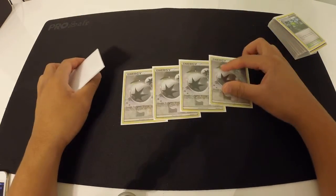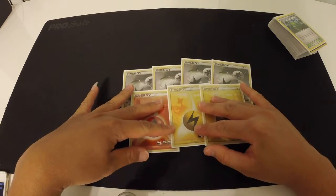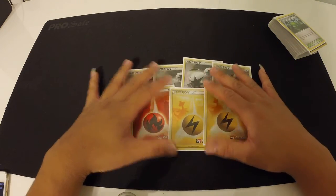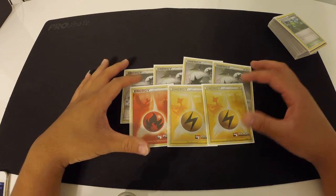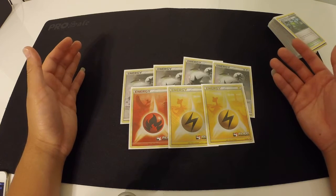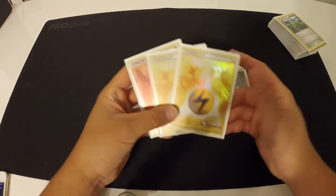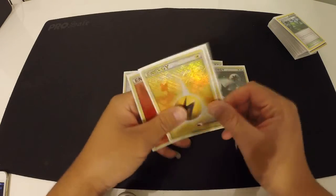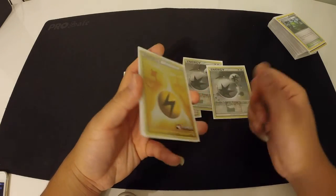For energy, we have 4 Double Colorless Energy to power Vespiquen, and then 1 Fire, 2 Lightning — these 3 basic energies are going to be a meta call. If you run Vaporeon, you'd want to incorporate a Water Energy. Honestly, you could just cut all the Eeveelutions out and drop the Energy Evolution Eevees and run another Eevee with higher HP. I don't know — all the time I've been testing this deck, there aren't a lot of times I actually use Energy Evolution. You could also use the basic energy to power up a Vespiquen so you can hit past Aegislash's ability.